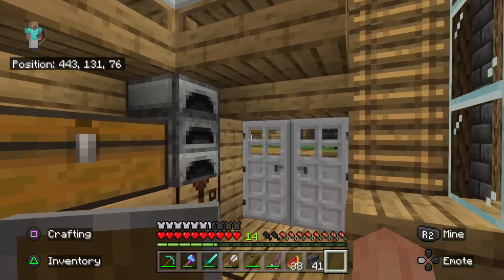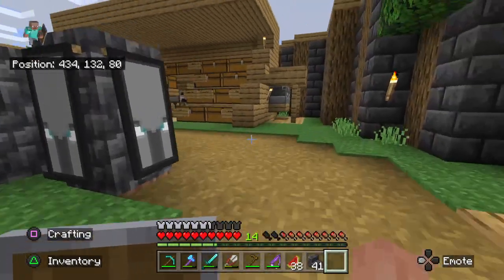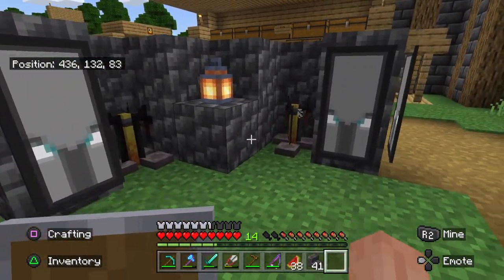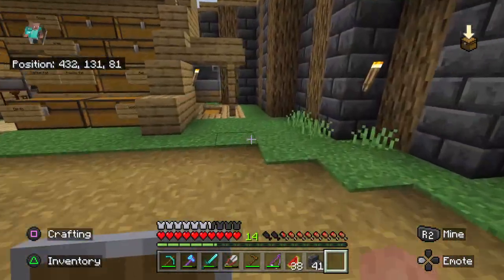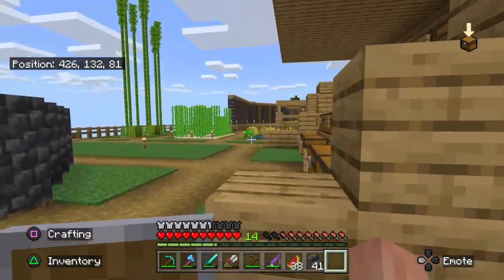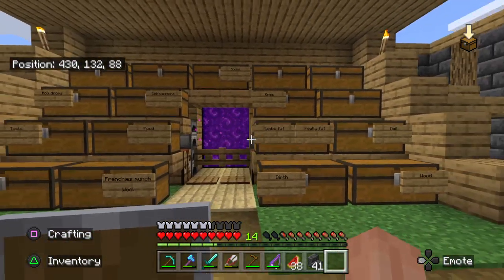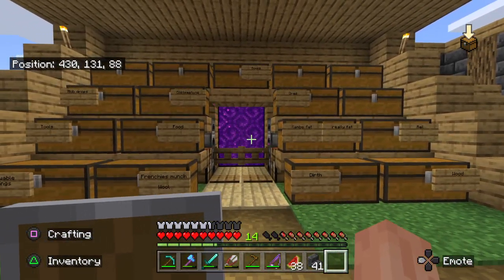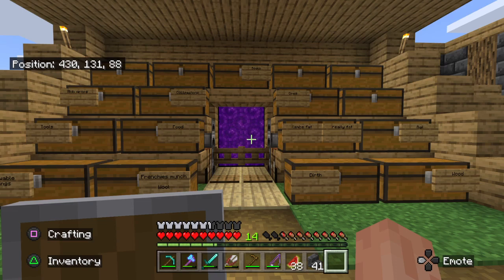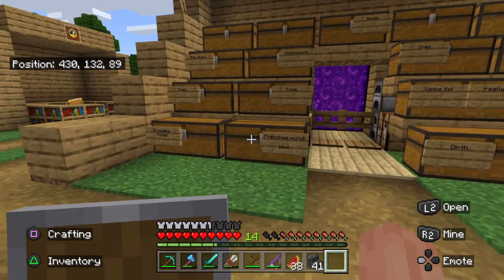Haven't really done much in my house. As you can see here we've got brewing stands — two of them — to make our little potions eventually. Chest, two blast furnaces just at the side there. This is our storage area. This was the first thing I built because I had so much stuff. This was like a forest here, I obviously chopped it down.